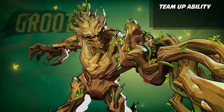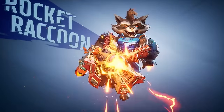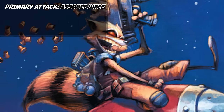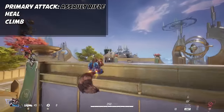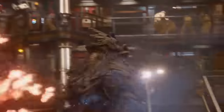All we know about Groot is that he has a team-up ability with Rocket Raccoon and his ultimate holds enemy characters in place. Rocket Raccoon is surprisingly a support — his primary attack is an assault rifle with 45 ammo, he has a built-in heal, he can climb walls, and he can fly with a jetpack. His team-up ability lets him jump on Groot's back, just like in the movies.